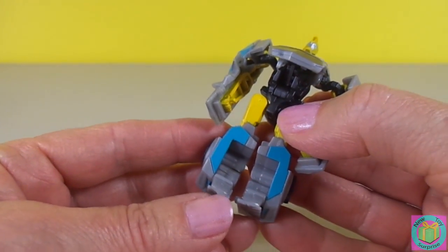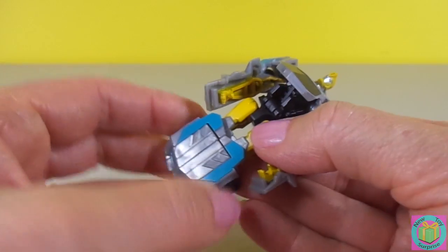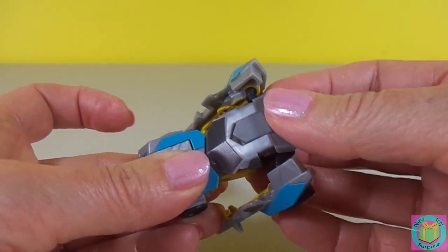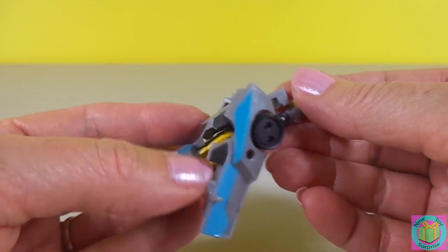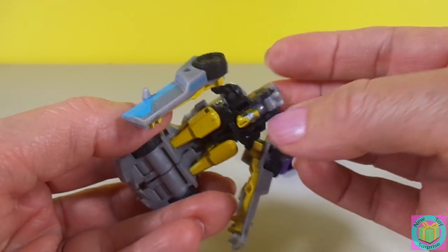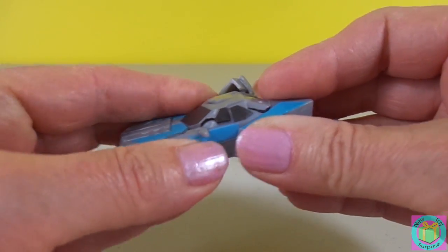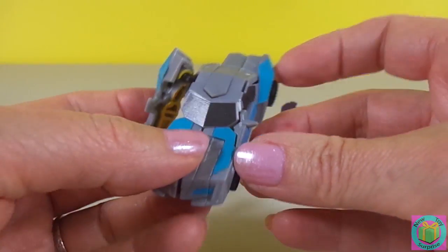First we tuck his feet in, like this. And then we click the front of his car together. And then this part pulls around like this, becomes part of his car. His head's right here now and it folds in right underneath. And now his arms become the side of his car, and they click in like that.